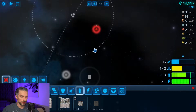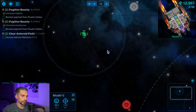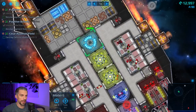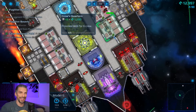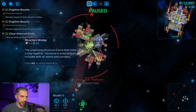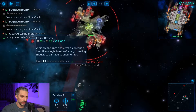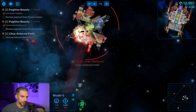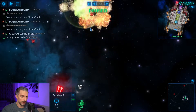I think we can go and take out this bastard. Let's see how our new ship will fare in that fight. There is a laser platform here, so let's destroy it. We should be able to deal with it no problem with all our weaponry. Done. Easy.